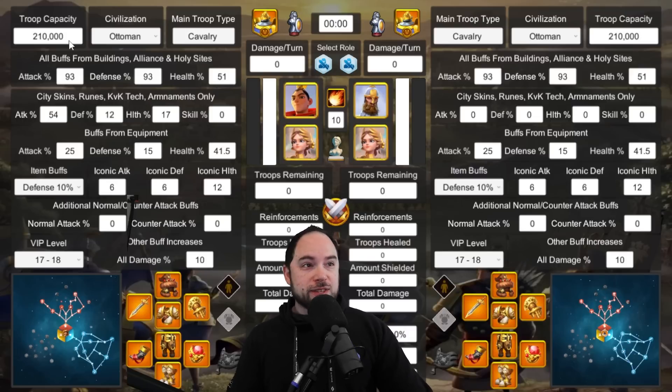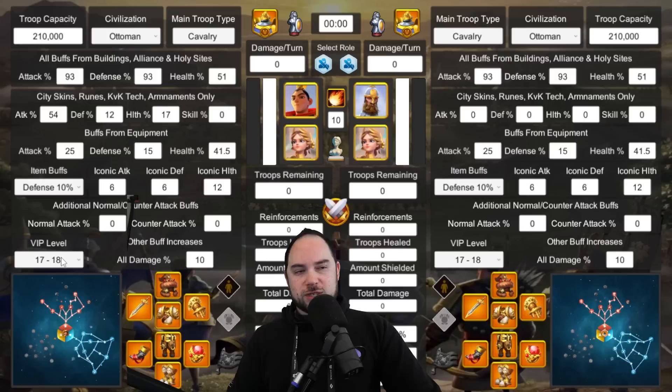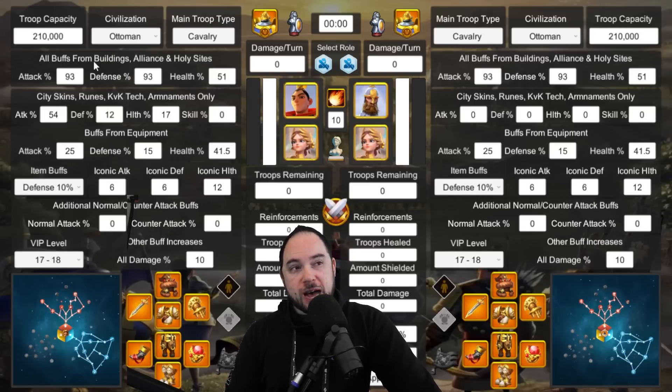210,000 troop capacity is what I went with because theoretically more troops might make the battle run longer. I also wanted to use a number you'd recognize. I went with VIP level 17 to 18 buffs. The reason it's listed as 17-18 is that from a combat standpoint, you don't actually gain anything extra — the only thing you gain extra is troop capacity, but you manually set that up top.